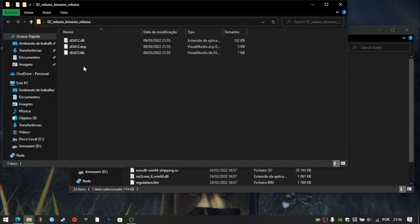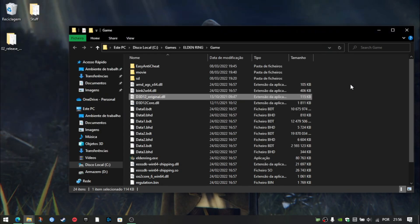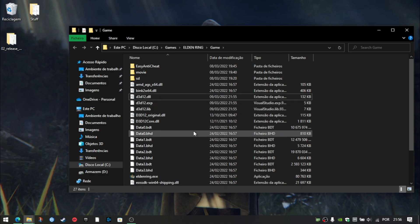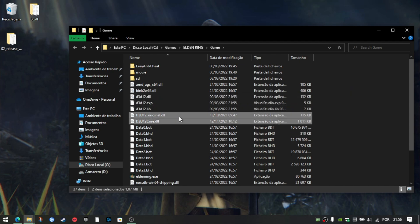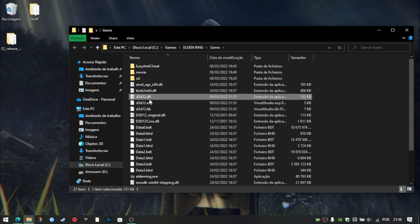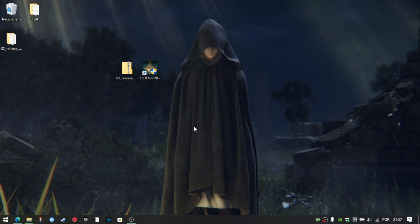After renaming, go to the folder you downloaded from GitHub, copy the three files, and paste them into the game's folder. With this, you will be able to run Elden Ring. That's all the steps you need to do. Now that we're done, let's try to run Elden Ring with these files in place.